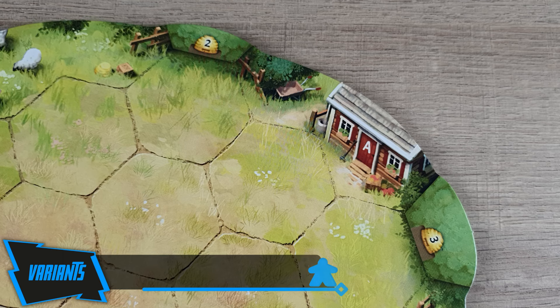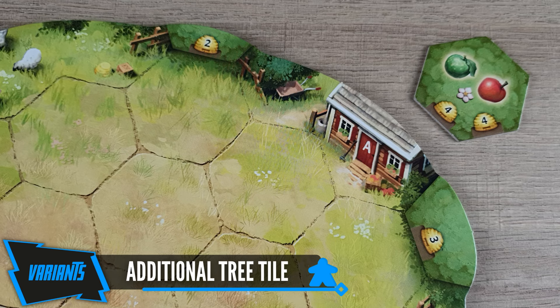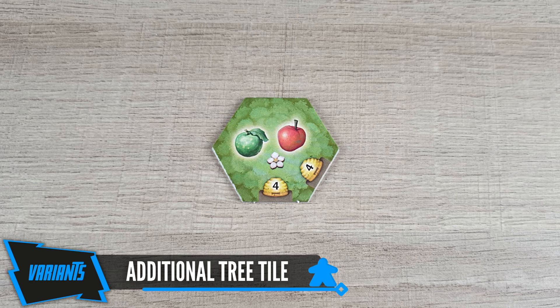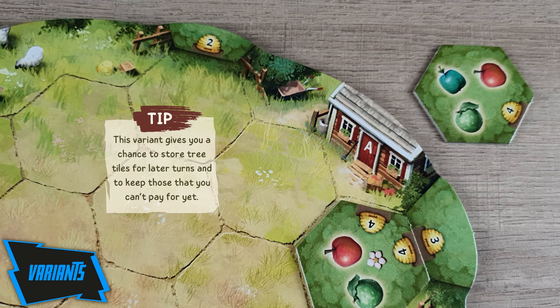With the additional tree tile variant, players will have an extra tree tile. At the beginning of the game, place one tree tile from the supply with its tree side up next to the cottage of your orchard board. During your turn, you will now be able to select this tile instead of one from the two areas next to the current position of the die, or blindly from the supply. If you do this, pay for the tile as usual or flip it to its pasture side. Then place it on your orchard board and take one of the tiles from the selection area, or blindly from the supply, to refill the free space next to the cottage.